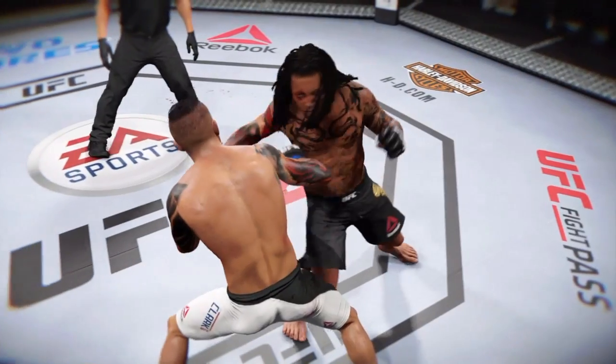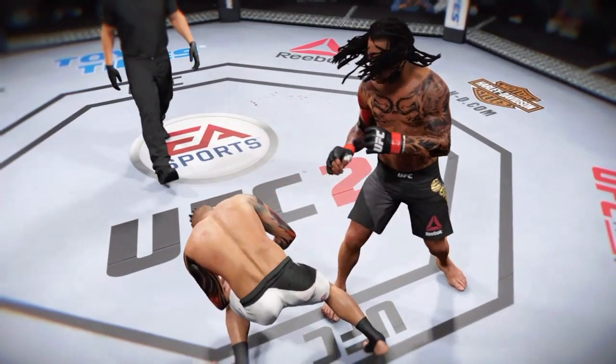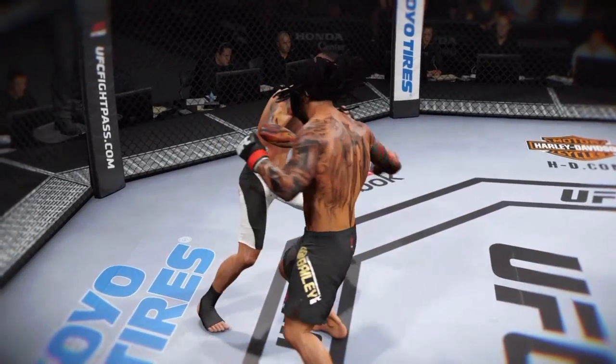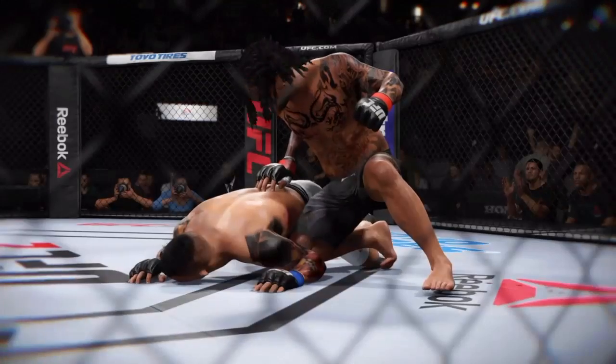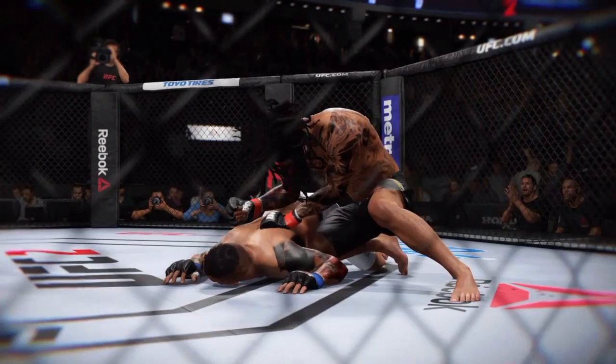Let's check out the action on our fight replay. This is the shot that drops him. Perfect technique. He's clearly hurt badly here — let's take a look from another angle. This is the one that causes the knockdown and the subsequent follow-up strikes for the knockout. Great angle here.